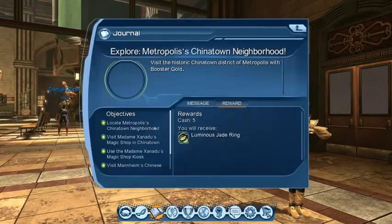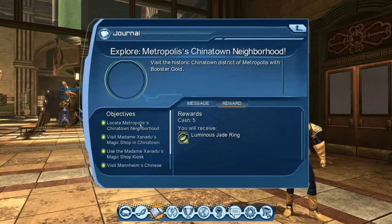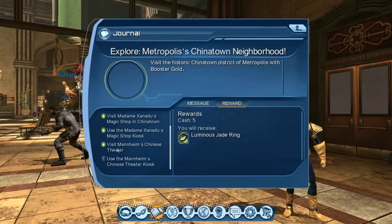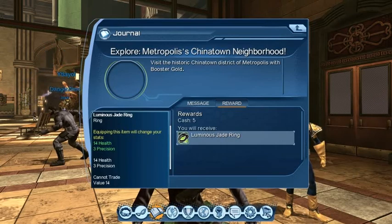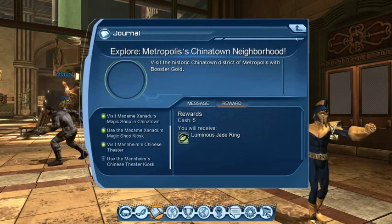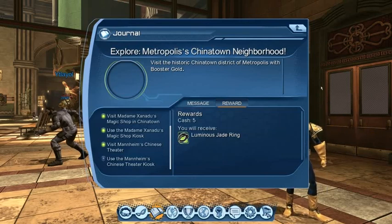You'll get these exploration quests - it told me to go and locate the Chinatown neighborhood, then to visit a shop, use a kiosk, and then to visit the Mannheim Chinese Theater, and now I've got to use the Chinese Theater kiosk. What they're designed to do is get you familiar with the layout of the city. I actually get a decent item out of it as well. Once you've completed this particular one - Metropolis's Chinatown neighborhood - come back to the kiosk and you'll have another series for another area. It's a great way of learning the lay of the land.